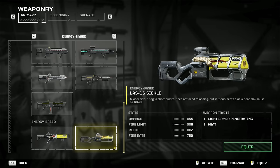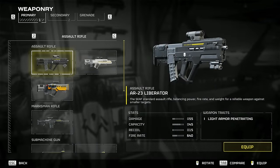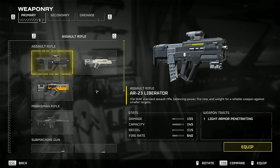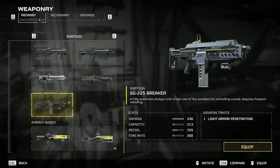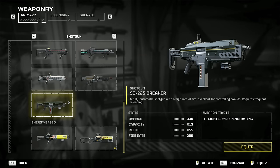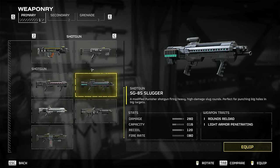For the weapons, we have some different options depending on your preference and how far you are into the game's unlocks. As a fresh cadet, I recommend that you stick with the default assault rifle until you can unlock the Defender SMG. From here, you'll need to move towards the Breaker shotgun, which has the highest damage per second in the game. If you prefer a slower firing weapon that delivers more punch per shot and has higher penetration force, then you should work your way towards the Slugger. The Slugger will struggle in close combat due to its slow rate of fire and slow reload animations.